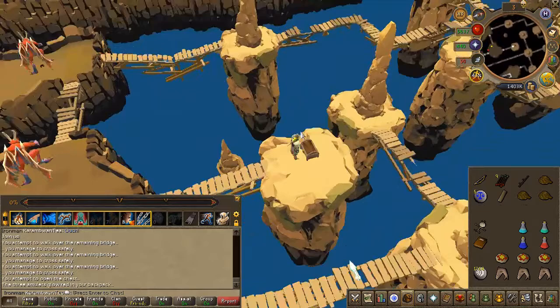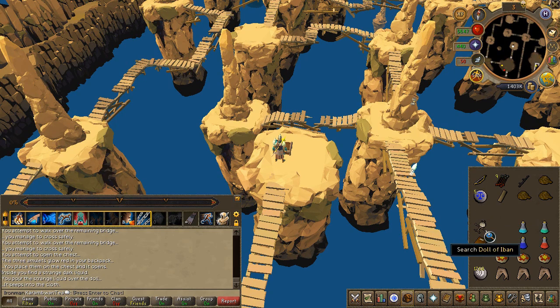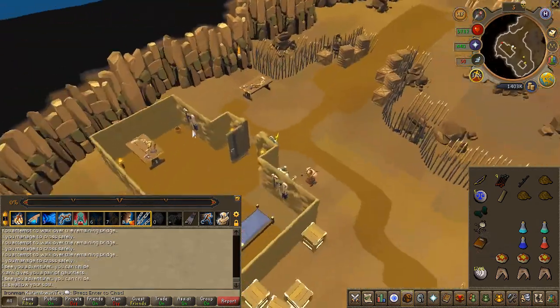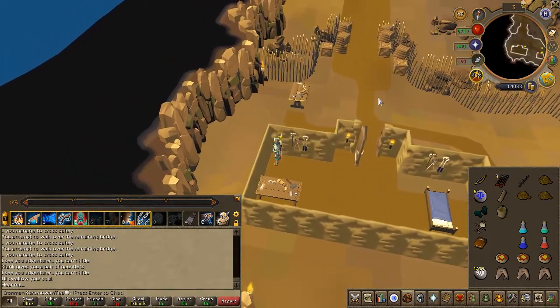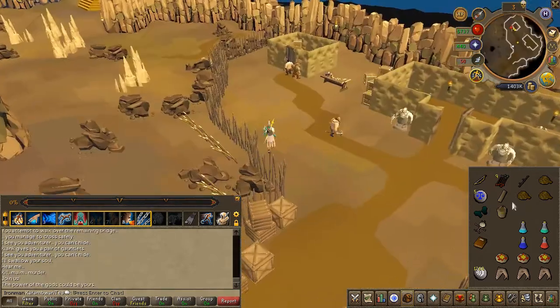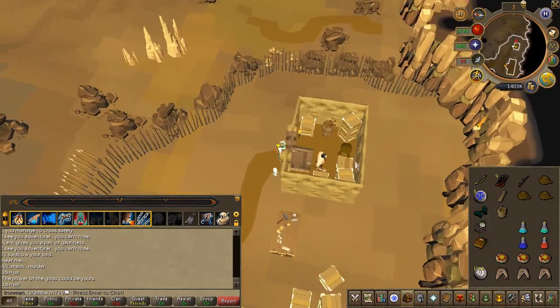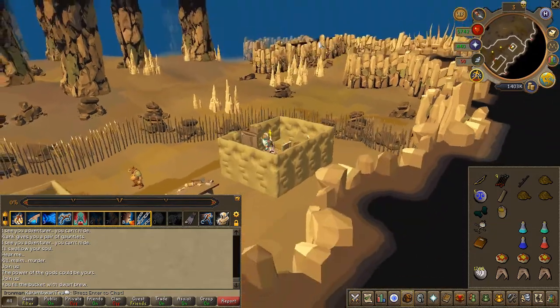Once you've opened the chest, you'll receive Ivan's shadow — go ahead and use it on the doll. In the western building with the dwarves, you're going to find a bucket; go ahead and take that. Then enter the eastern building on the opposite side and use your bucket on the barrel. You'll receive a bucket of dwarven brew.